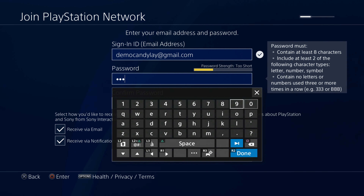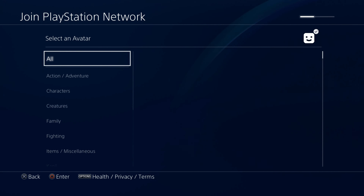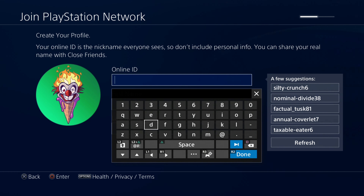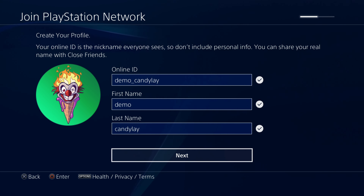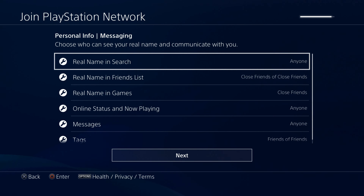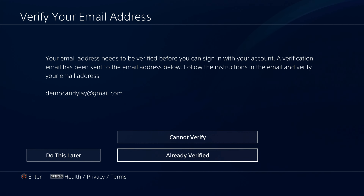Enter your region and postal code, then go to the next step. Enter your email address and create a password for your new PlayStation account, then go to the next step and select your avatar. Give your online ID, first name, last name, and continue through the next steps.